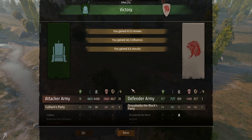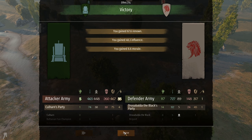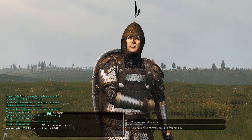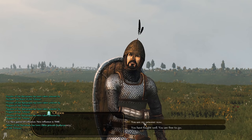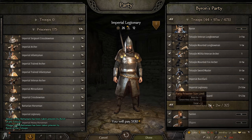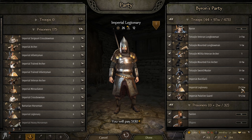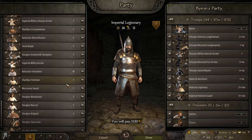That is indeed a victory for us. I don't even really care about the renown at this point — it's kind of negligible in comparison to the units we lost. We lost 148, which is not that bad if you think about it, because we did take out one of the largest Batanian armies we've seen so far. We're going to take every single one of these guys prisoner as much as possible, and level up some more people — 42 of them leveled up into Legionaries. That's the reason why we had so much infantry in that fight.